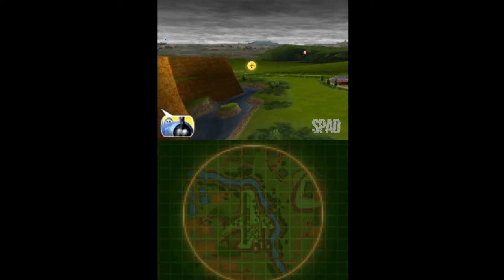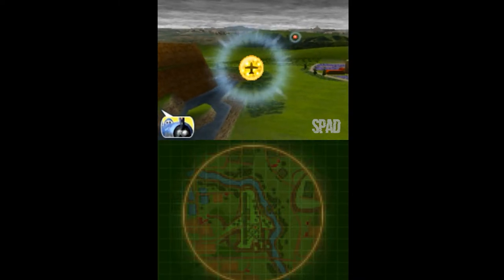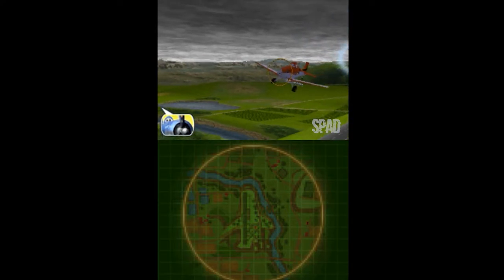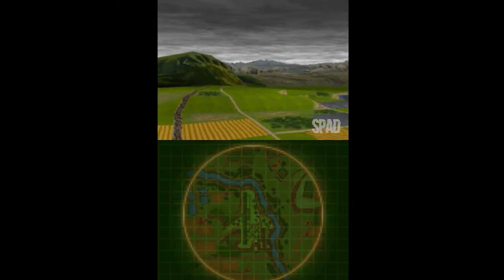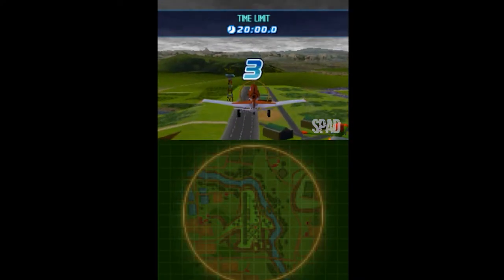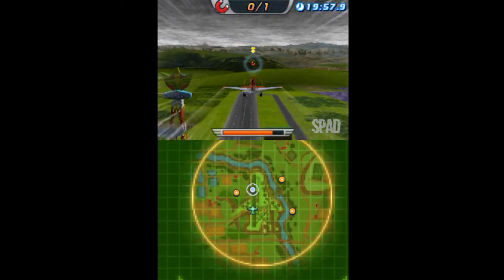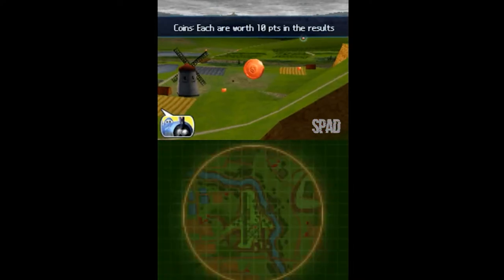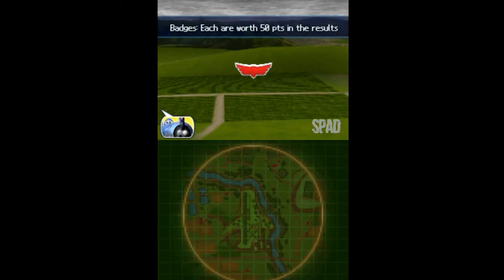The invincibility item is just that. For as long as it works, you won't be affected by tornadoes or mines or anything else for that matter. Ready to practice transporting things? Go get the magnet and I'll give you your next orders. Here's your goal: pick up the magnet. Nice! You've got the magnet. Now use it to pick up your buddy in PropWash Junction — you'll find him on the map. Don't keep him waiting.